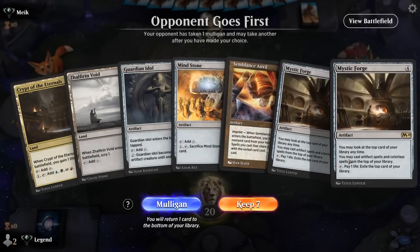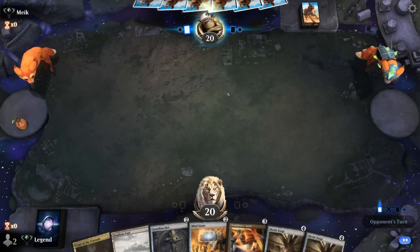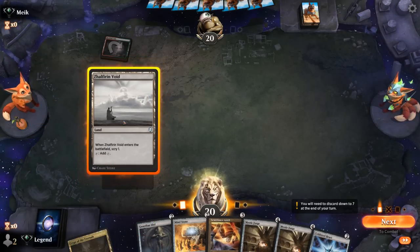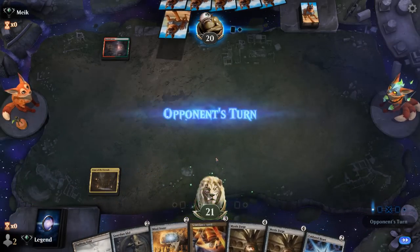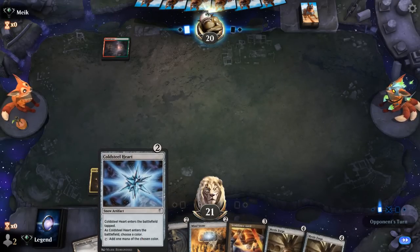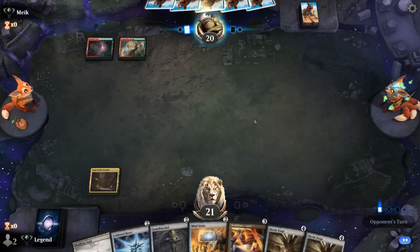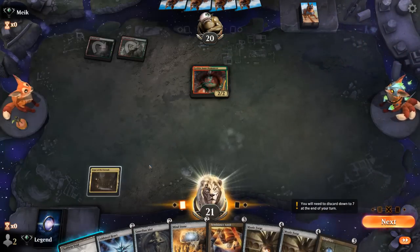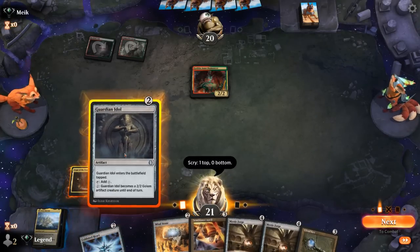We're on the draw. Hand seems promising — turn two Idle, turn three Anvil, play free Mind Stone, and then could maybe play Mystic Forge. I wouldn't mind Scrying into another land now. Could maybe wait one turn on that — just play the Crypt for now. I can pitch Cold Steel Heart to the Anvil. Opponent is Red-Green — is it maybe Shamans or Goblins? Could be Red-Green Goblins. So now I wouldn't mind Scrying into a land. Keep the Greyhavens, play Tapped Idle, and next turn is going to be exciting.